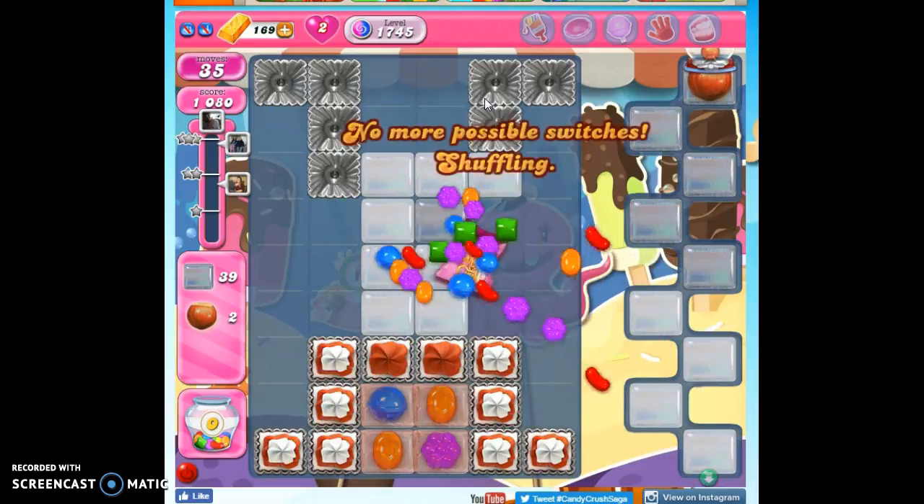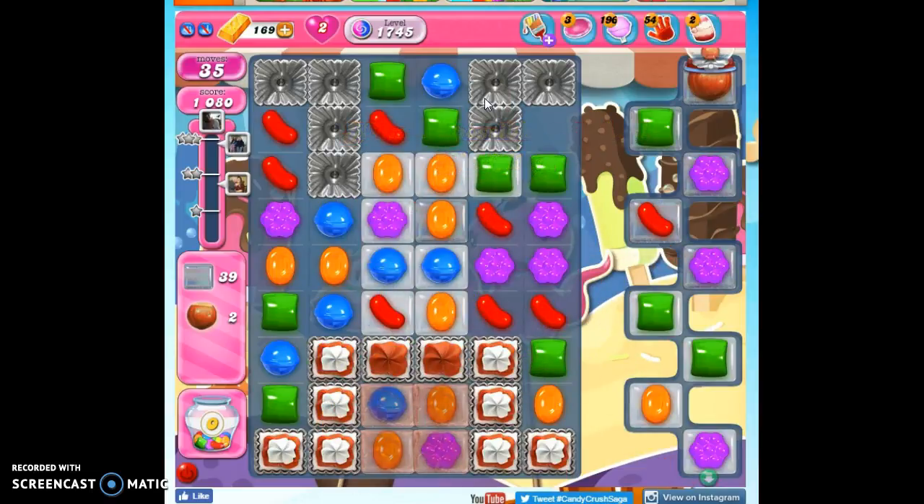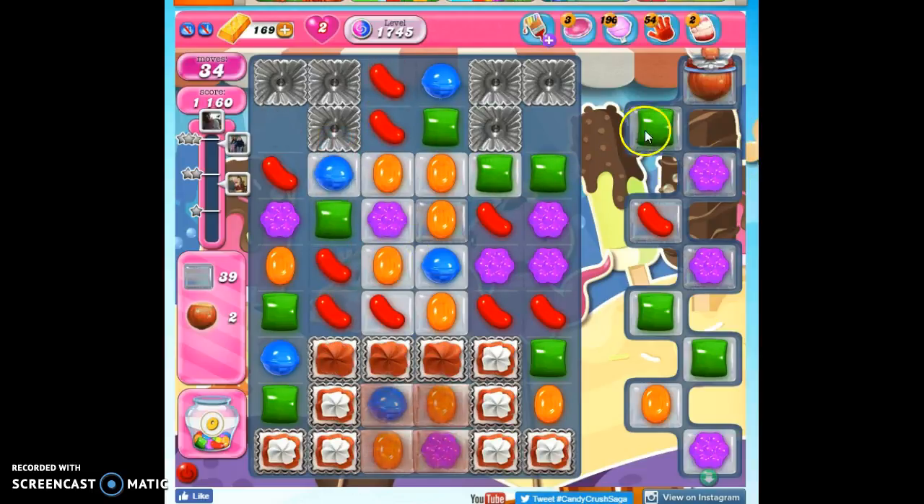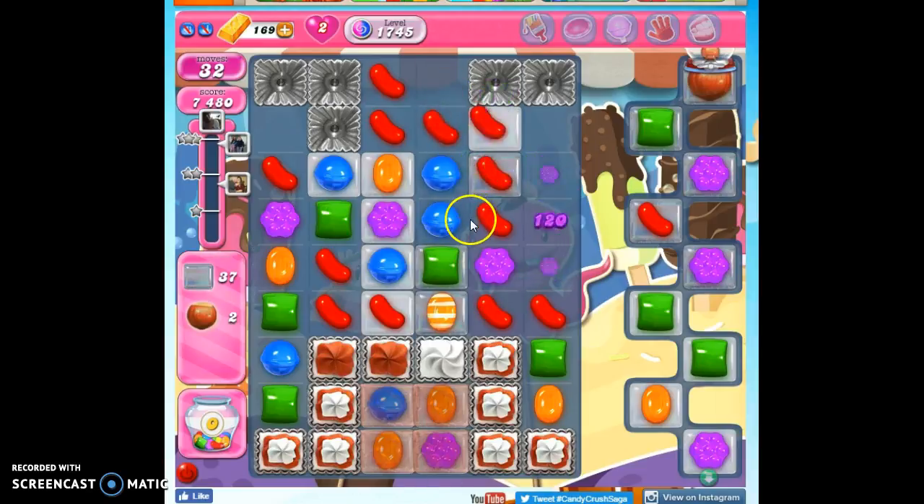Obviously I want to take out as much frosting as I can, and I also want to try to make as many striped candies that can target over this way, or maybe even a color bomb stripe or a color bomb wrapped would help over on this board as well, because even though this is slightly isolated, we still do have candy over here.